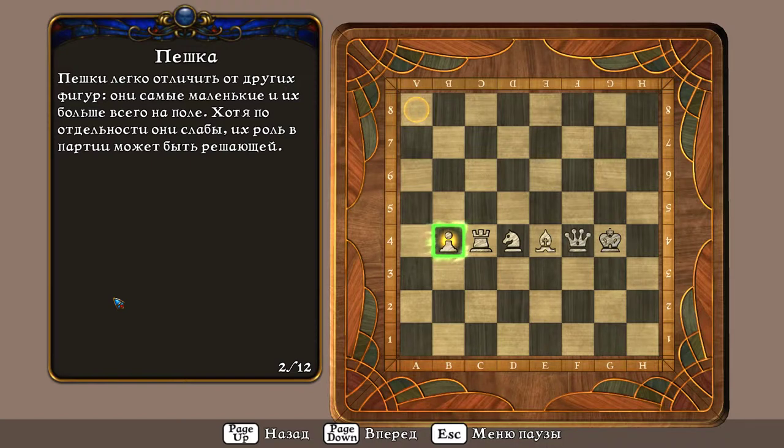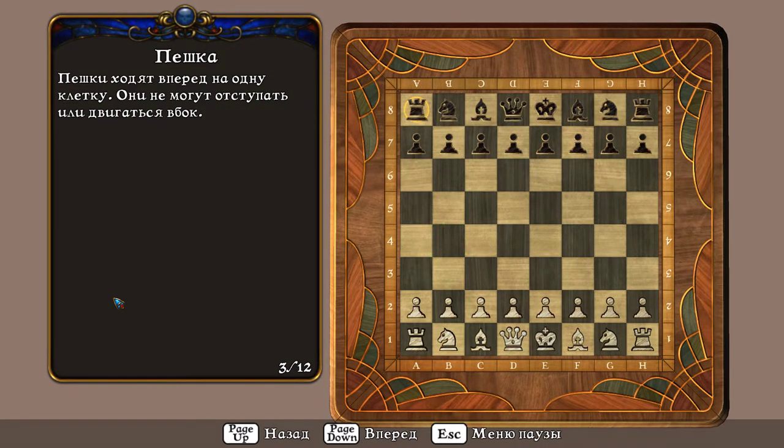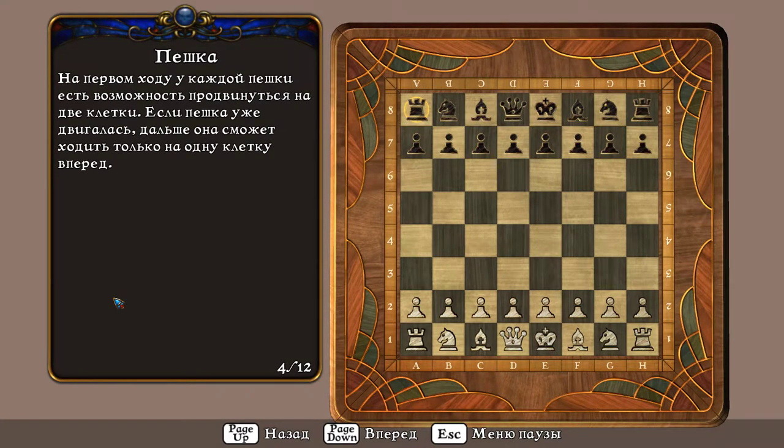Хотя по отдельности они слабы, их роль в партии может быть решающей. Пешки ходят вперёд на одну клетку. Они не могут отступать или двигаться вбок. На первом ходу у каждой пешки есть возможность продвинуться на две клетки.